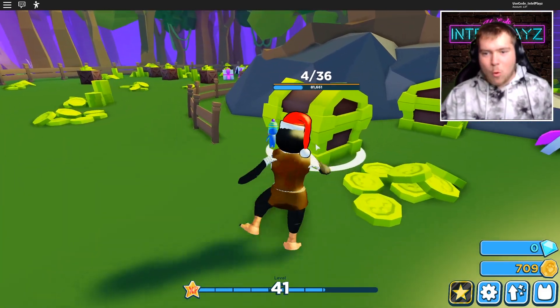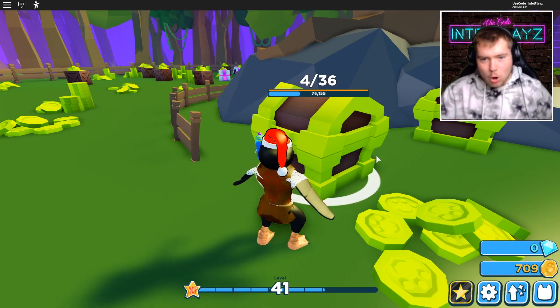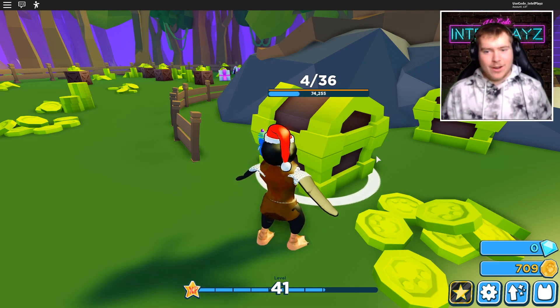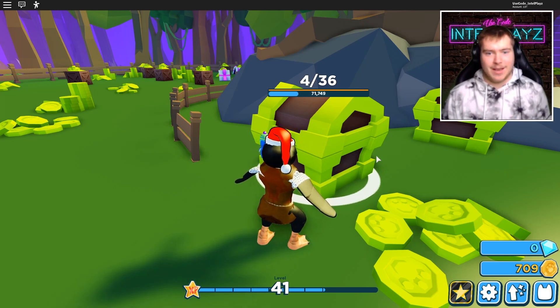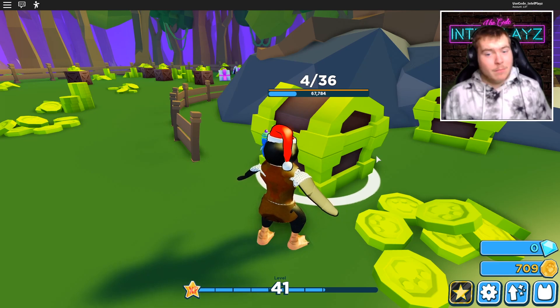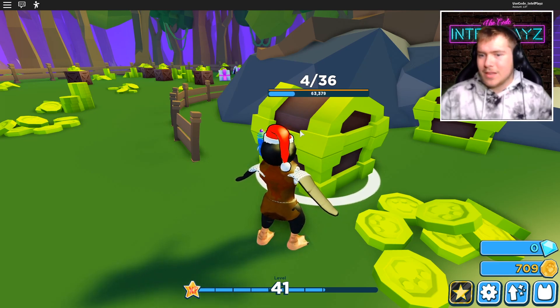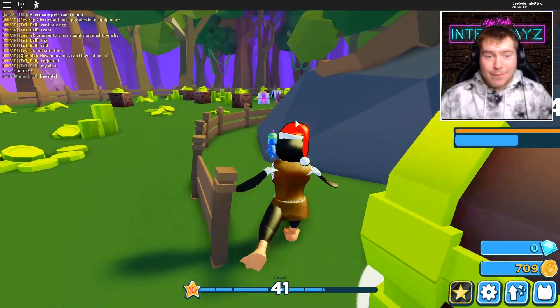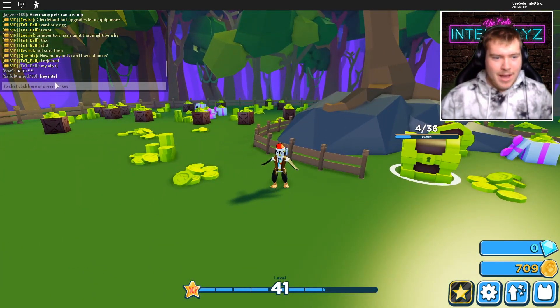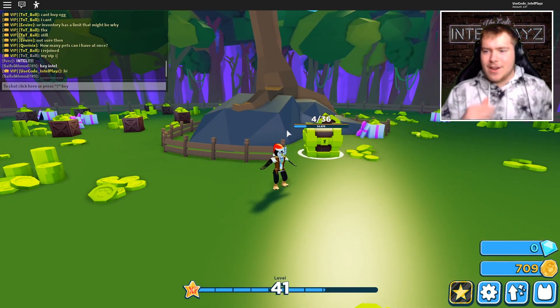There we go - here's our best pet loadout right now. That should speed things up quite a bit. Look at this - oh yeah, that's going pretty fast. Hopefully it gives us a ton of money and we can get one of the mystery pets like a Mortis. I don't know if it's called the same thing as the last game, but in the last game it was Mortis - purple and black ones. I'd be down for those.